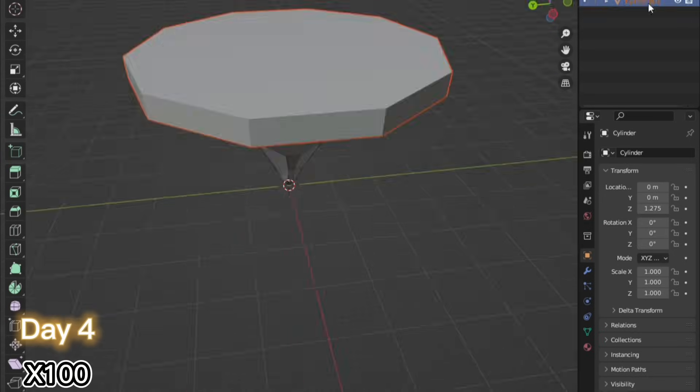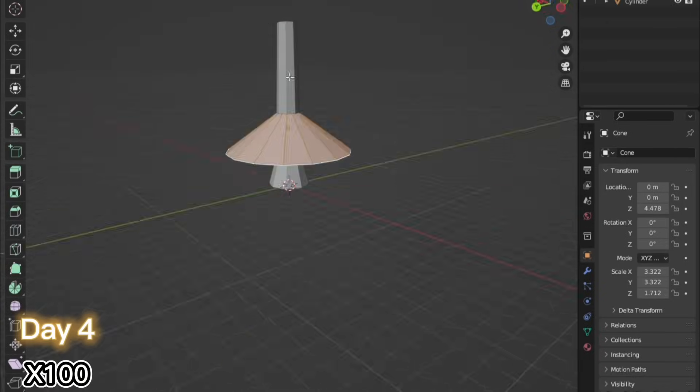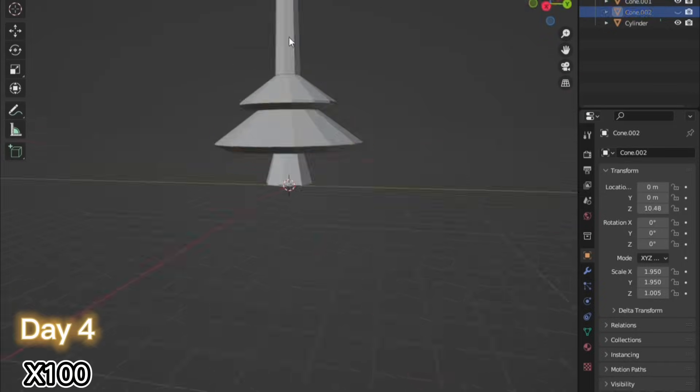Day 4 — I won't gonna lie, I didn't really work a lot. I just did an island and a tree for the lobby, but yeah, that's literally all.